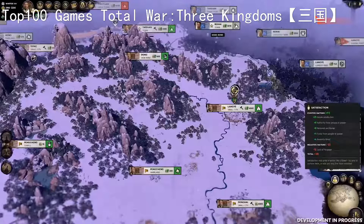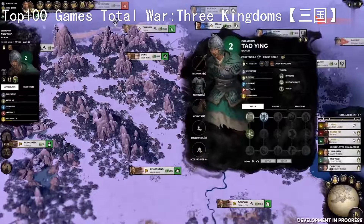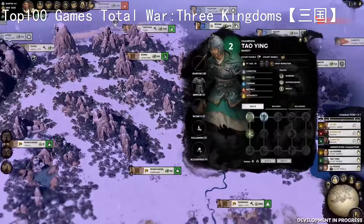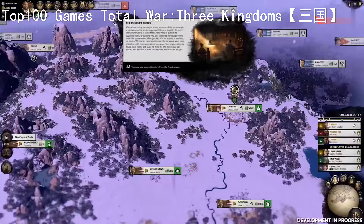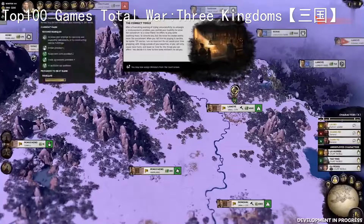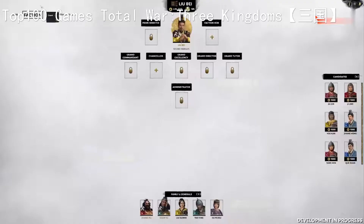The most important aspect of keeping people happy is properly utilising their talents. With the Siege of Lanier completed, we have reached the auspicious rank of Second Marquis, which has unlocked the ability to assign our characters into ministerial positions. Let's open up the court screen and take a look. From the court screen, we can see all the available positions in our fledgling empire, with further positions being unlocked as our faction rank grows.